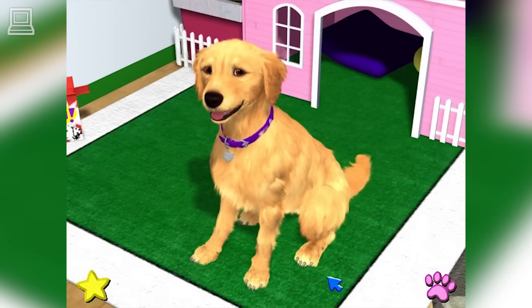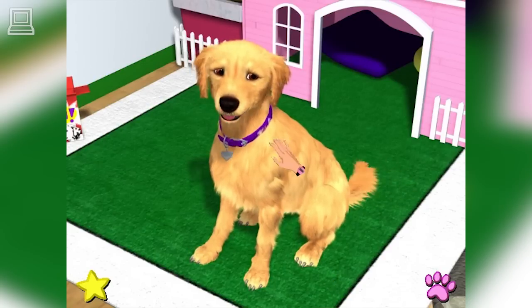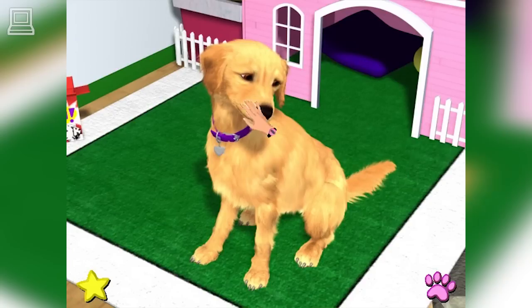Hold the button down, then move the mouse back and forth over her fur. Sage really likes getting petted. She's a sweet girl, isn't she?